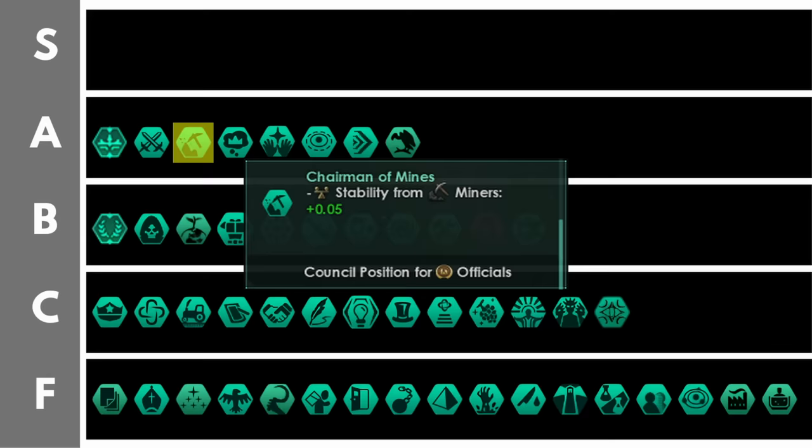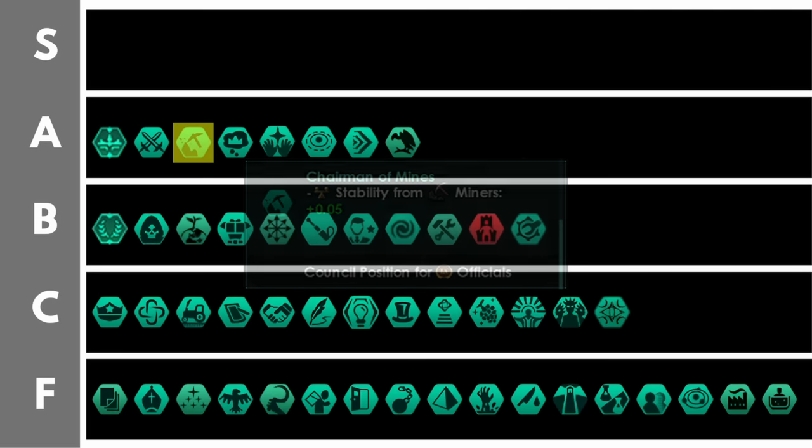Chairman of the mines gives you 0.05 stability from miners per level. At level 5 that's 0.1 stability per miner, so with 20 miners you're looking at 2 additional stability which gives you additional resources from job output on your planets. With subterranean this can be particularly effective. Of course if you go for catalytic processing, which is very powerful at the moment, the effectiveness of this drops all the way down to C or F tier — but outside of that it is really cool.